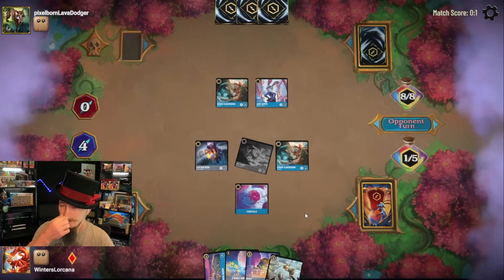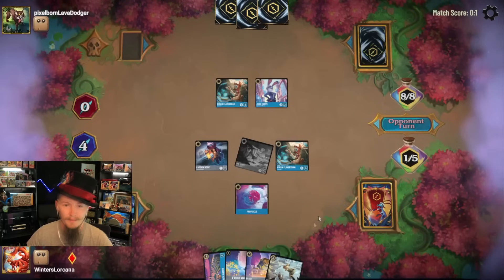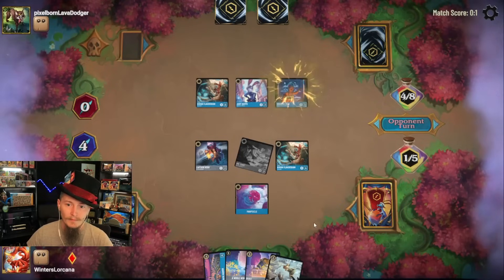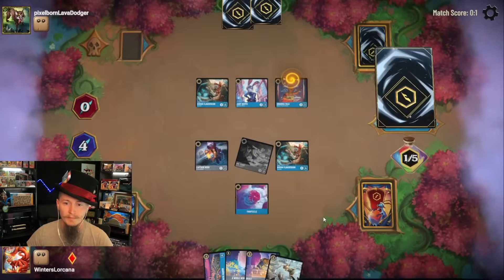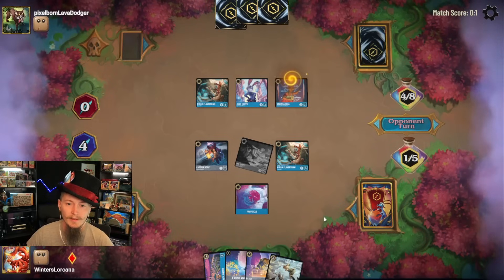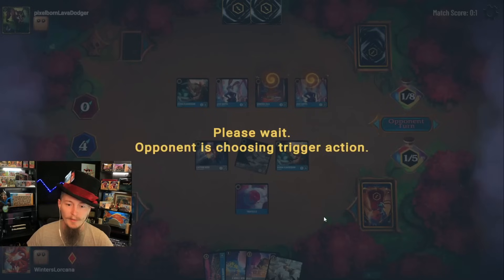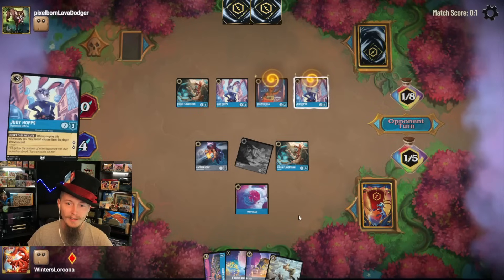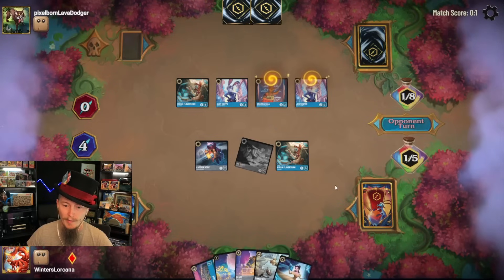Inking a dragon — that's at least two dragons down. Dragon appears to be their late game control piece. Got your card with Grandma Tala. Judy Hopps takes out the Popsicle. I'm not drawing any more cards so Beast looks like he's a definite play. Gotta be careful — Mr. Smee and Grandma Tala, they want to trade that Grandma Tala.